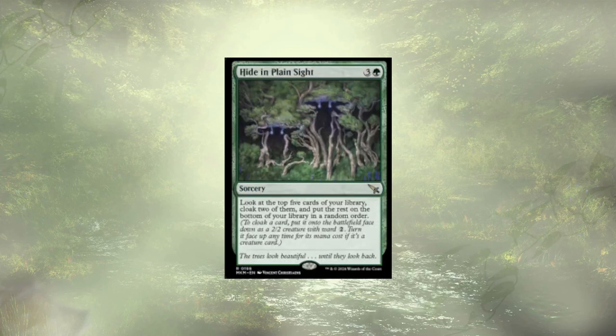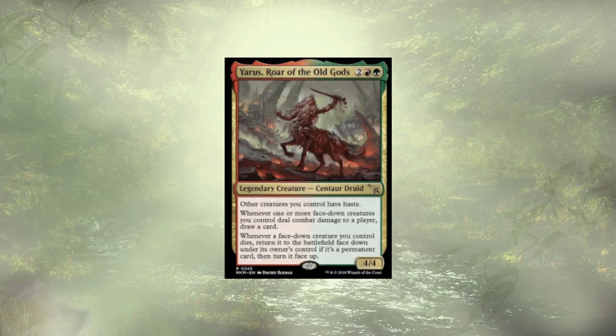Hide and Plain Sight follows up, and it's really just a good way to root through the deck a little bit — cheat out some boys for four mana, two each effectively — and it kind of just pushes our game plan a little faster. Yoris, Roar of the Old Gods is our first creature addition. It enables haste, which we love. Whenever one or more face-down creatures we control deal damage to a player, we're drawing a card. So if our face-down boys manage to connect without being flipped, we get more card draw. And — I think this is the most important part — whenever a face-down creature we control dies, we return it to the battlefield face down and then turn it face up. This is part of a really good combo that I'll get to with the other piece, which we also added to the deck.